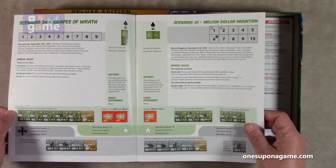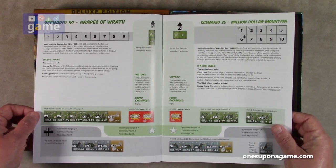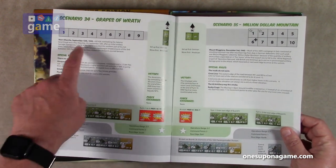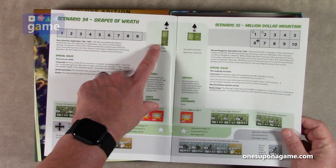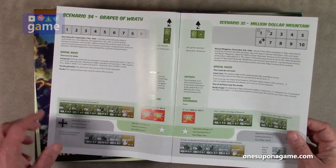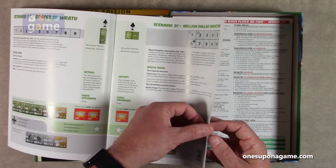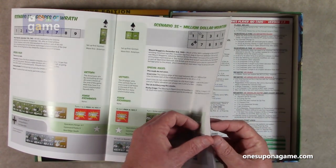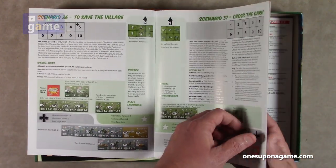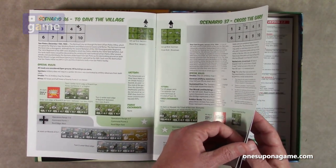Scenario 33 is the first action, scenario 34 is 'Grapes of Wrath,' which has a special rule: there are no roads — so no matter what map you're using, if there are roads on it they're not actually roads in this scenario. 'The Million Dollar Mountain' is also Americans versus Germans. I think there are six scenarios designed for each half of the theater — scenarios 36 through 39 covering the Western Front.